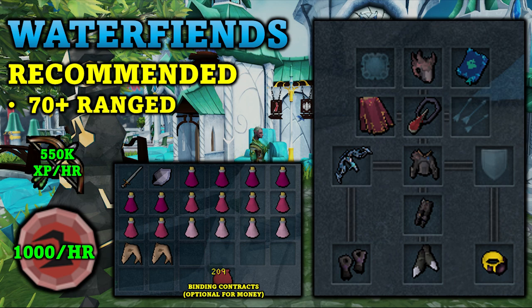The first creature that is amazing for gathering crimson charms is Water Fiends. They don't have any real requirements and I would recommend at least a pretty good range level — anything above 70 would probably do. The nice thing about Water Fiends is you not only get a ton of crimson charms per hour, but it is also a really good range training method. You can get 1,000 crimson charms per hour with the Charming Potion.